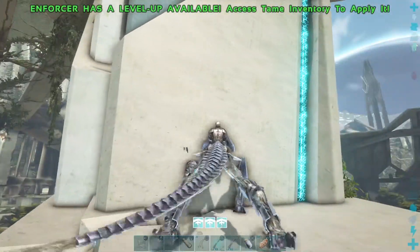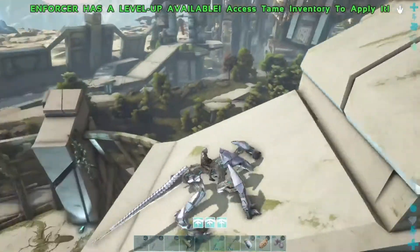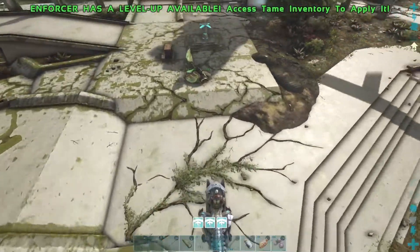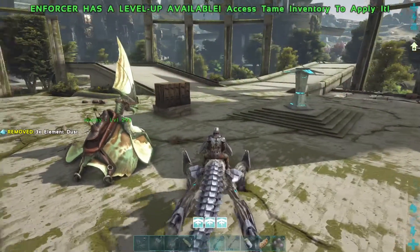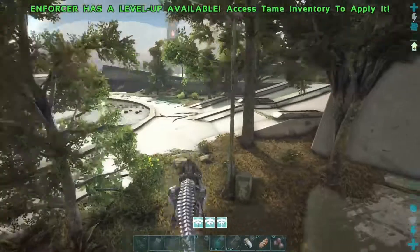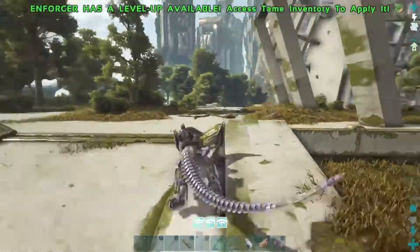All you gotta do is come out here and see this lamppost — boom, element dust, now he's full again. I like it. I love the Enforcer. We're going to go out and kill some things. Like I was saying earlier, this is my own private server and I'm able to change the values of things. Since I'm the only one on it, I bump a lot of the stuff so that you can tame faster and I'm able to basically do almost everything in the game by myself.